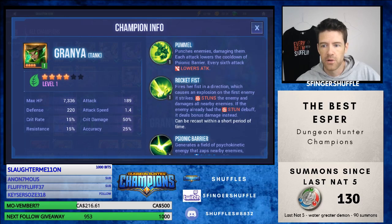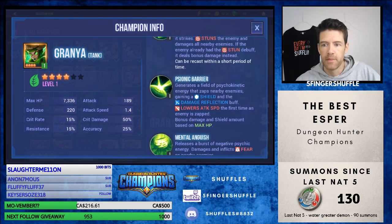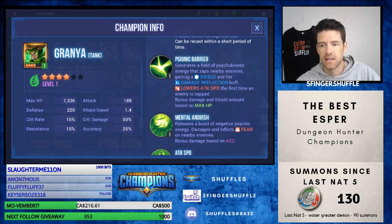Onto the nature one — still lowers attack. This one has the second skill with the stun, the double stun. But the third skill is different: generates a field of psychic energy that zaps nearby enemies, gaining a shield and the damage reflection buff, and lowers attack speed the first time an enemy is zapped. Bonus damage and shield amount based on max HP. Lowers attack speed is something very rare in the game — you don't see it a lot, but it can be really good for bosses. If you can lower the attack speed of the boss, that can be really handy. And then it also has the fear debuff. So very similar to the other two, but with that tiny bit of difference in lowers attack speed and damage reflection.